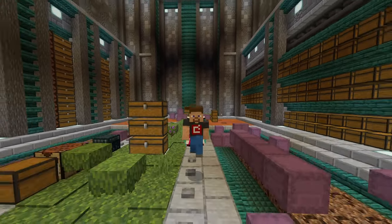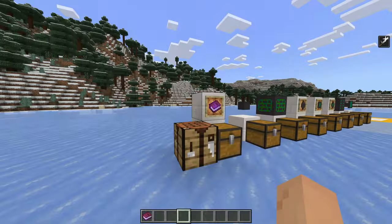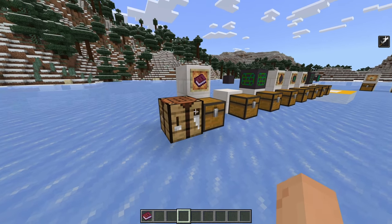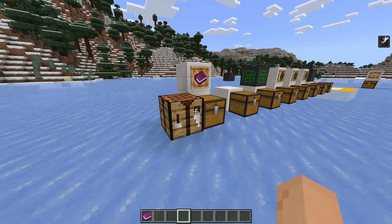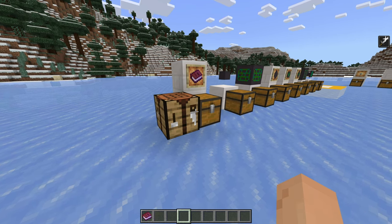Does your storage room look like this? Well, do I have the solution for you! This add-on is just like the mod Applied Energistics 2 that is available on Java Edition. It's just a lot simpler on Bedrock Edition, but I think it's a really great addition and it looks super good. I hope the creator continues to develop this because I genuinely think it could be something.